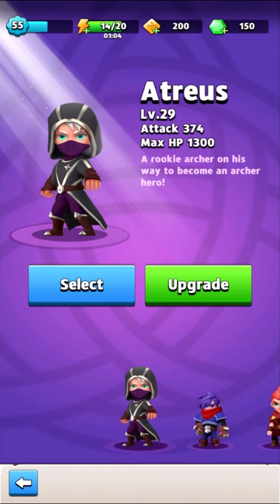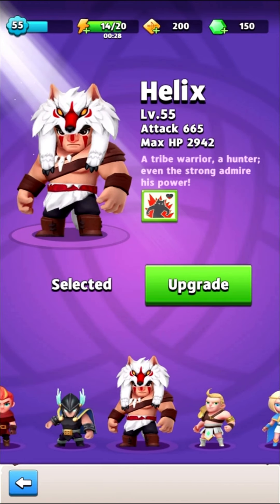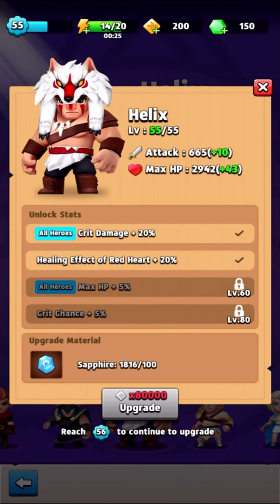Bonus tip: do not make the same mistake I made. Do not level your starting hero above level 20. Level 20 will be enough — you'll get the max HP bonus of 100 for all your other heroes. I made that mistake; it's very slow to level to 60. The starting hero gets 8 attack and 25 HP per level, as opposed to Helix who gets 10 attack and 43 HP per level. That's a 25% increase in damage and almost a 70% increase in health per level.